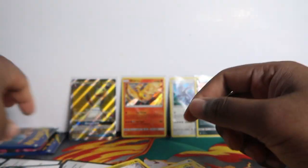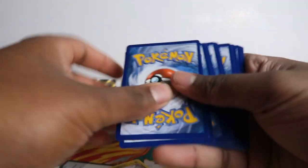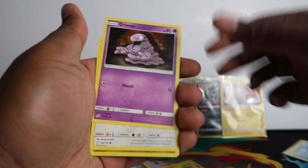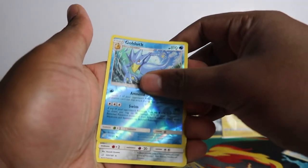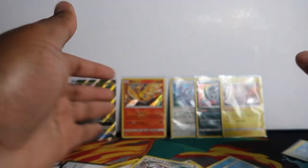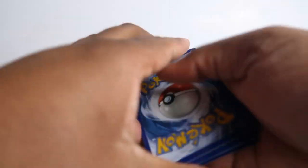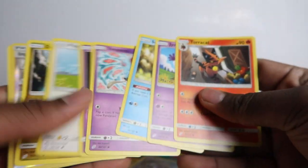Last three packs now. I don't think we're going to get anything — let's see. Always got to have hope. Nothing there. I'll show you the code color but let's go through this one quick. Maybe last pack magic — we'll get something good.